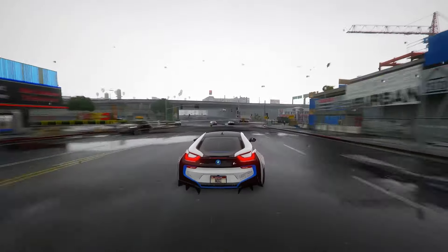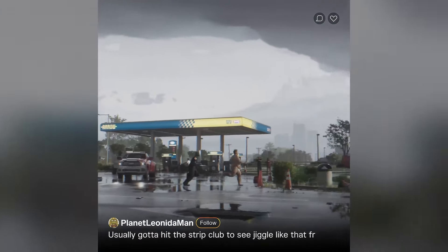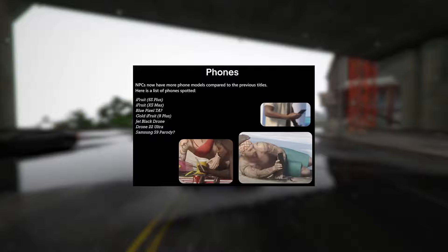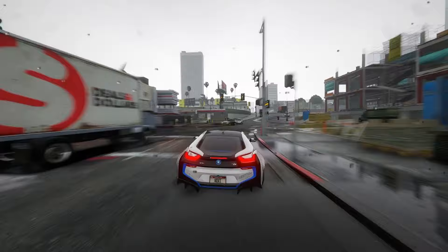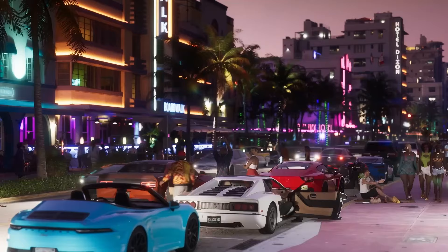Feature 25: When you're on the run and hijack a ride, your criminal description changes a bit, leaving out specific car details. This tricks witnesses and stops them from telling the cops about your getaway car — a smart move to stay hidden that adds a tactical side to the game. Feature 26: GTA 6 is officially scheduled to hit stores. Feature 27: You can actually interact with gumball machines and snag some gumballs, adding a nice touch of reality.